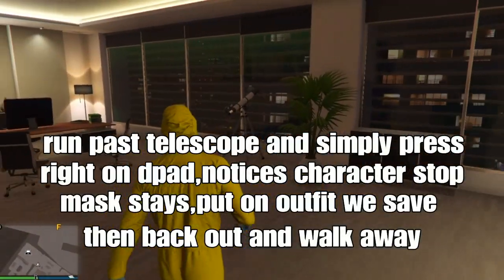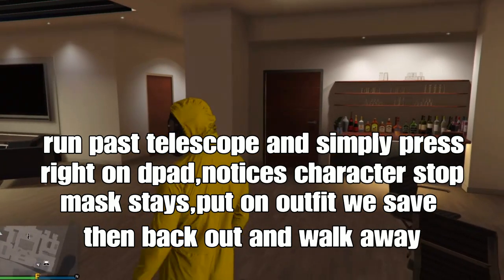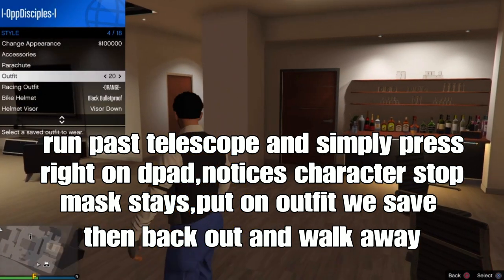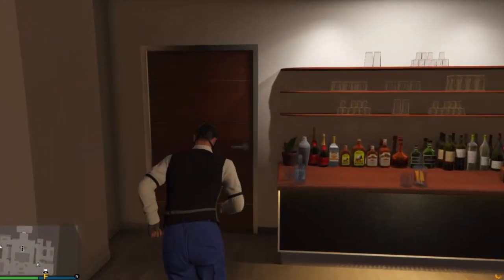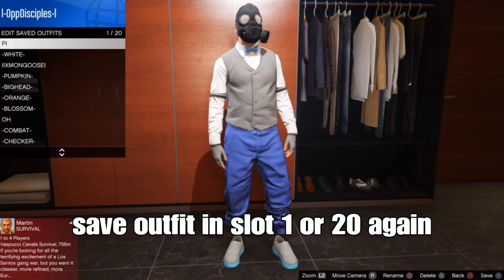We'll do the method right now. Run past the telescope and save it — press right on the d-pad. You'll notice your character freezes and your mask will stay. From there, put on the outfit that we saved earlier in slot 1 or slot 20, then back out, walk away, and boom — we got it.